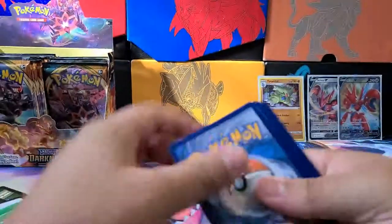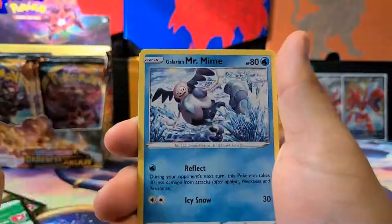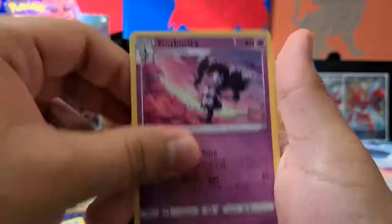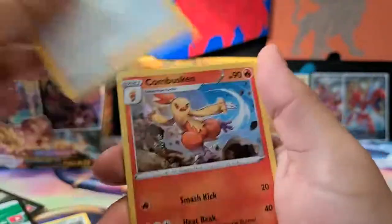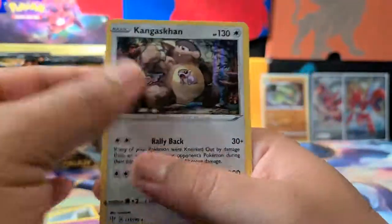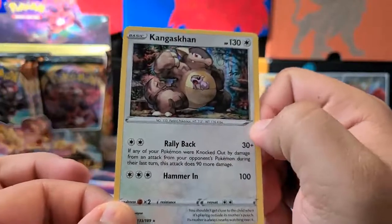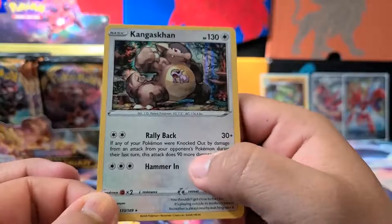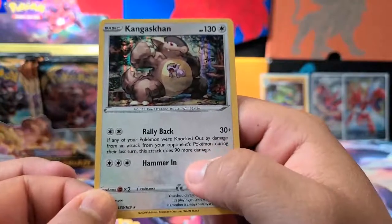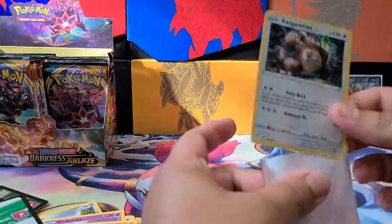We're halfway through — side one done. Another pack: Fletchling, Galarian Mr. Mime, Torchic, Arrokuda, Rookidee, Gotharita. Pokémon Breeder's Nurturing — this is my third one. Combusken, Lunatone, and a Kangaskhan Holo. For three energy it does 30 damage, plus if any of your Pokémon were knocked out by damage from an attack from your opponent's Pokémon during their last turn, this attack does 90 more damage — that's 120 total. But your Pokémon has to have been knocked out the previous turn. You could use it as a last Hail Mary.